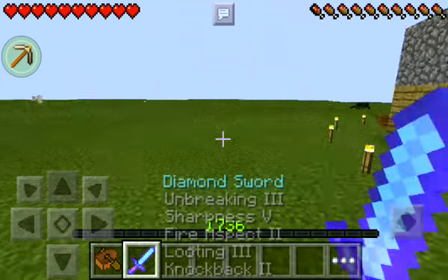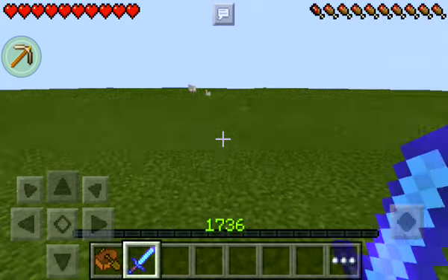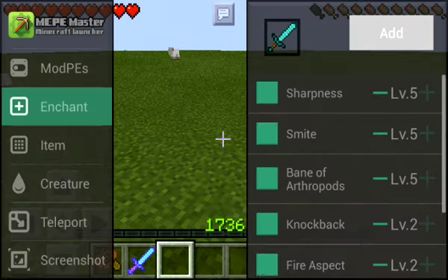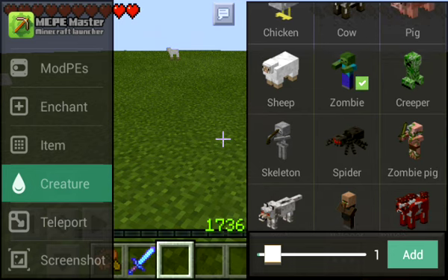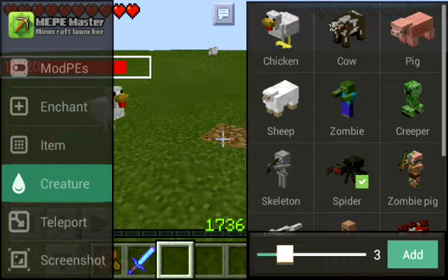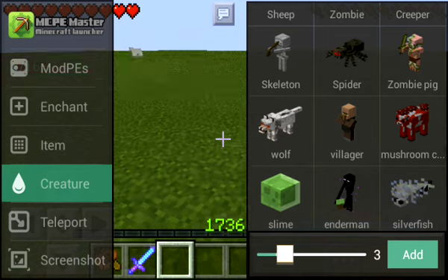Look at that! Let's try it out. Let's spawn some mobs — nothing to lose. You can add creatures. Let's spawn — you can make up to 64 zombies but that would get laggy, so let's spawn three zombies. Oh, I forgot — let's also spawn three wolves.